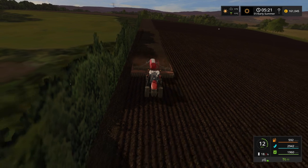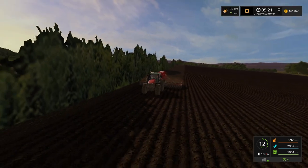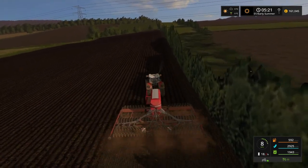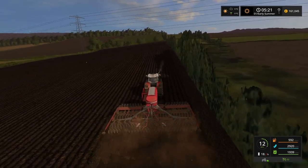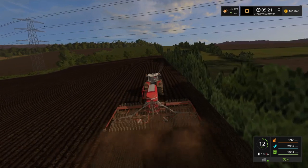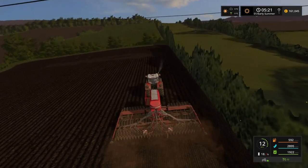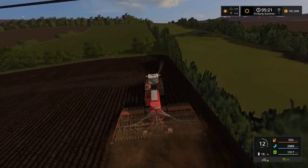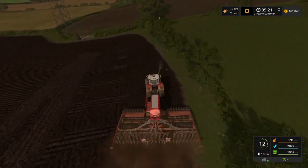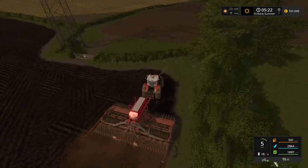We've now got wheat over in field 13. When this field is seeded, that's it — that's my seeding done for this year. It does just come down to grass work after that, until harvest when I can then get straw swaths and sort out straw bales and straw. All my other fields are done and ready. This is my last one.